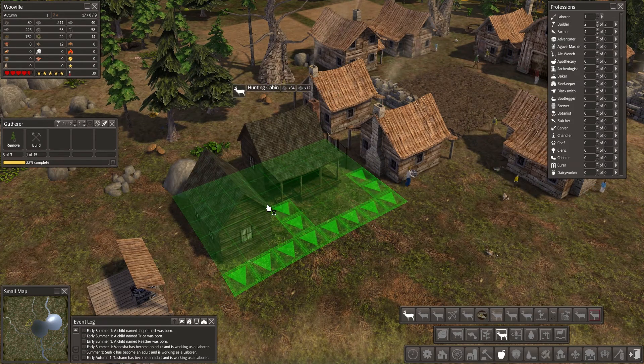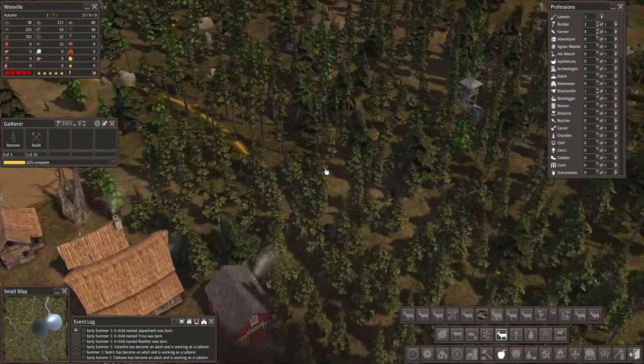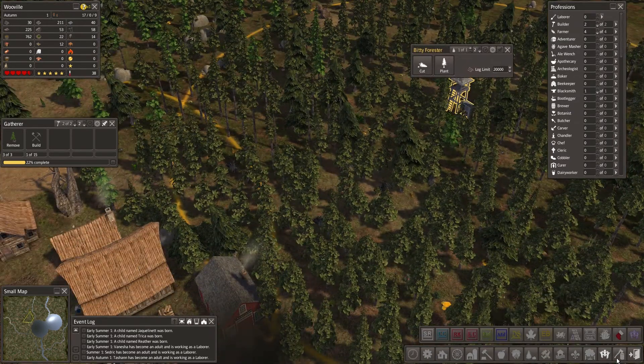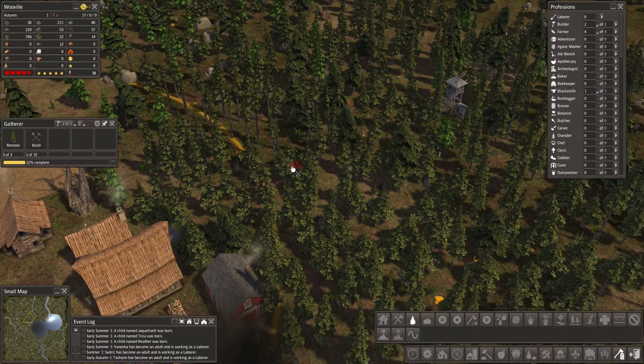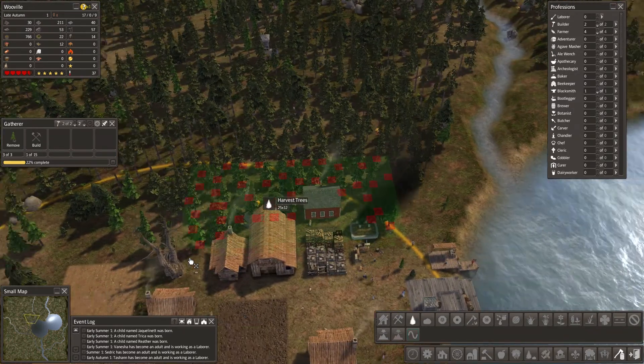34 logs, 12 stone — we don't have logs! Oh my god, we don't have logs. Can we get some wood around here? We may want to chop some trees down in this section anyway.